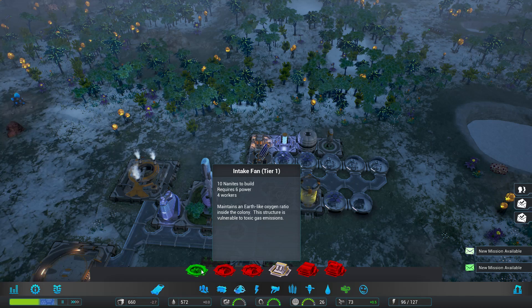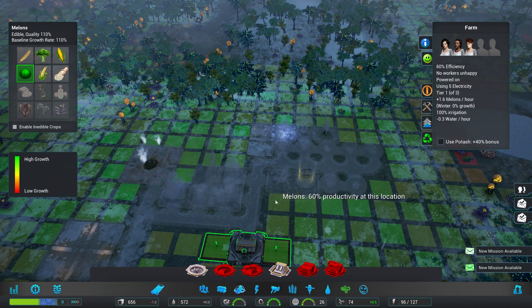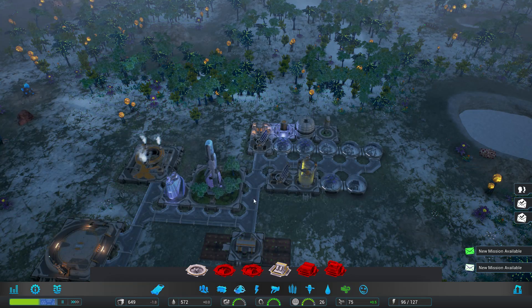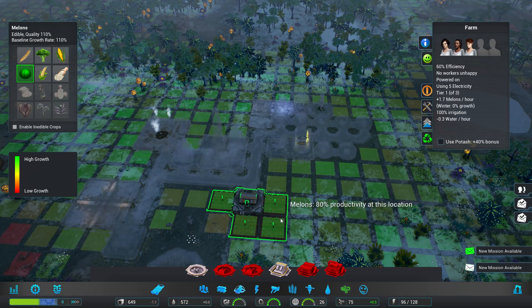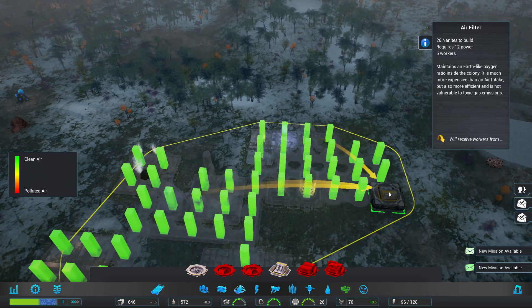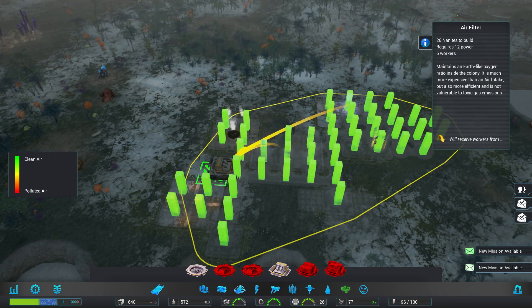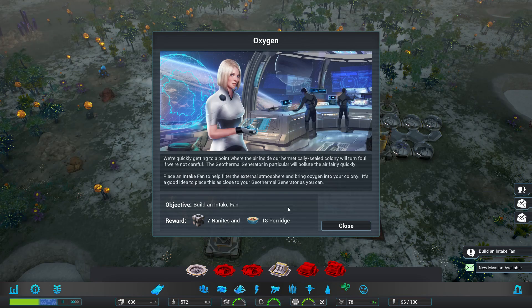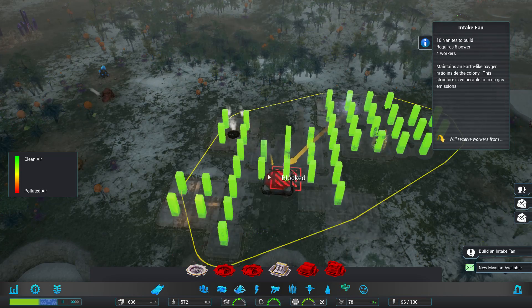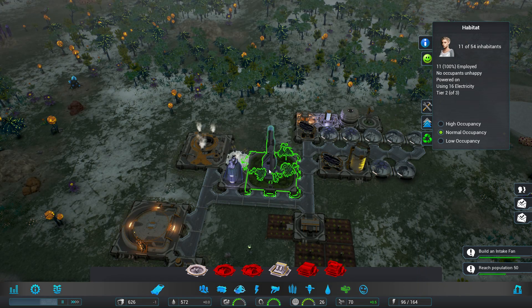Let's go ahead and get out of that. Maintains in earth... did I switch this? No, I want that to stay on melons. Should we put this down somewhere? New missions: build an intake fan — so let's build that. Reach 50 population. We're progressing towards that.